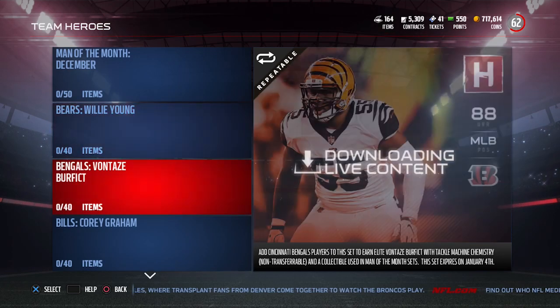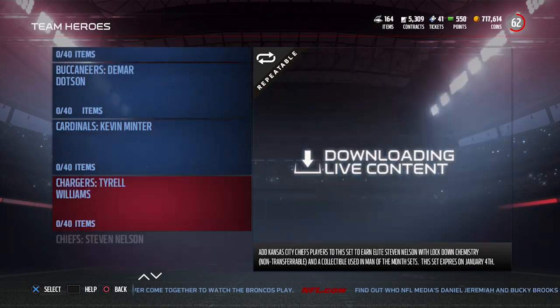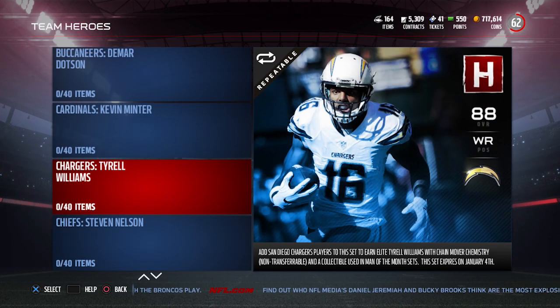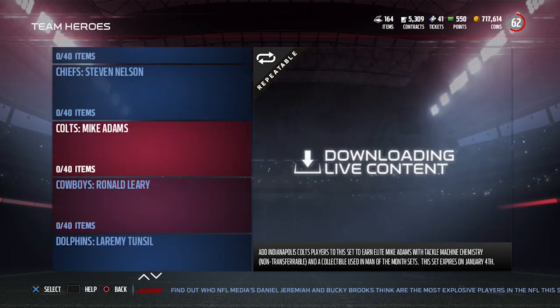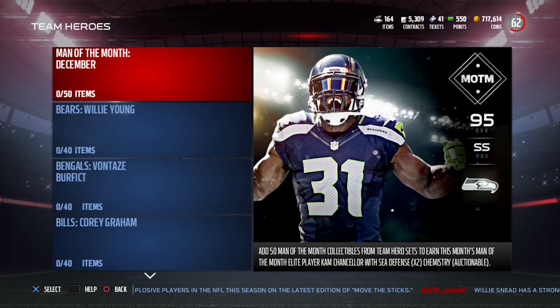Otherwise, you're going to want to go in here and try to identify the ones that are going to be the cheapest. A lot of times you're going to find players — like Tyrell Williams, for example. There are a lot of really good receivers in the game right now, so there's a possibility that Tyrell Williams might be a lower-priced card to complete. Something like Ron O'Leary at left guard — it's an offensive line position, so a lot of times people just don't invest a lot in the offensive line, so you might be able to finish the Cowboys one for a little bit cheaper. If you're just looking for the Cam Chancellor, consider repeatedly finishing one, two, or three of the cheapest sets to complete. That's the strategy to get this thing done.